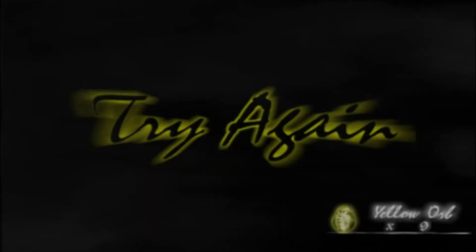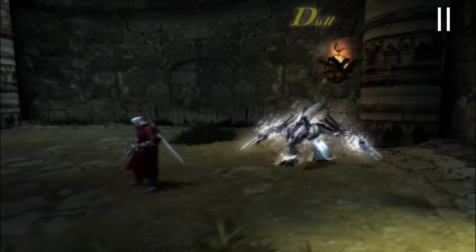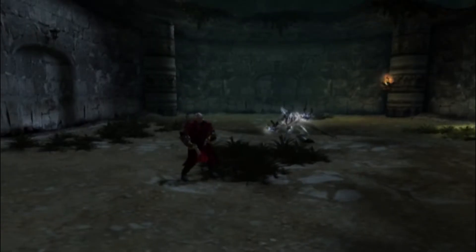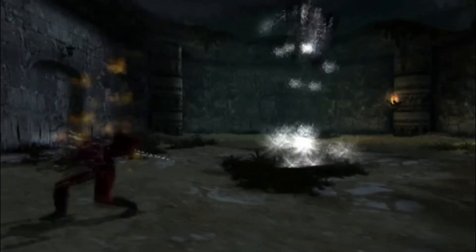That is 8 attacks total. Let's start by going over the attacks that have obvious warnings. The Jump Attack: they always stop walking, they do the stance, and their claws glow. Simply dodge away from that range of attack and you should be fine.